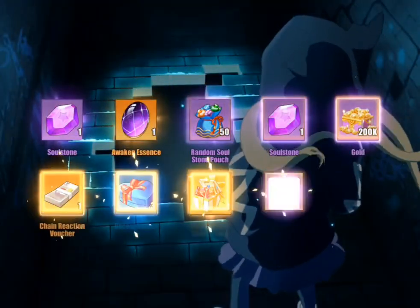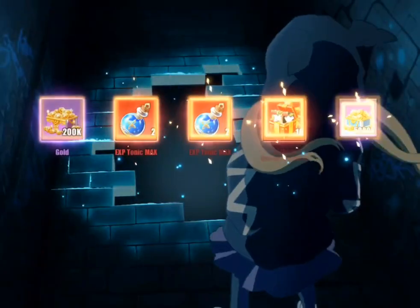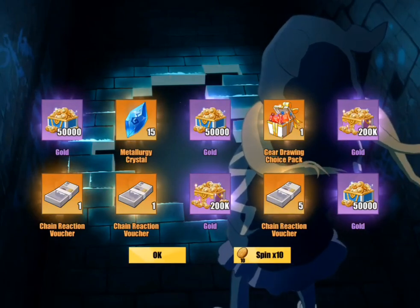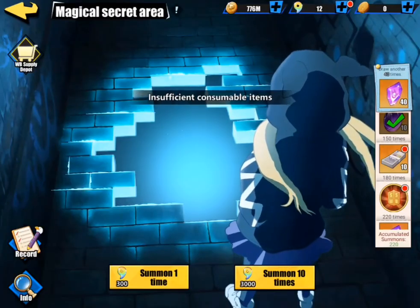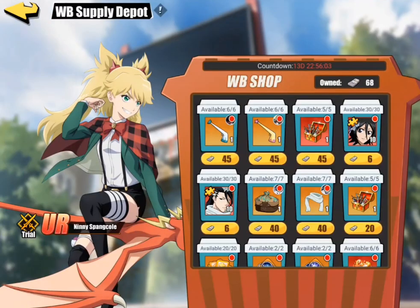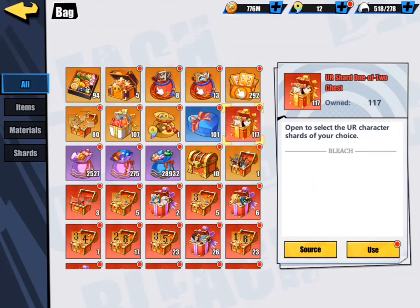Let's go ahead and finish it off all the way to 220 pulls, then I'll give you guys all the final numbers. After claiming everything, I'll probably end up with a total of around 75 or so vouchers, which is pretty good. For my character shards, looks like I ended up with a total of about 117 character shards. So 220 pulls, 117 shards — not bad.